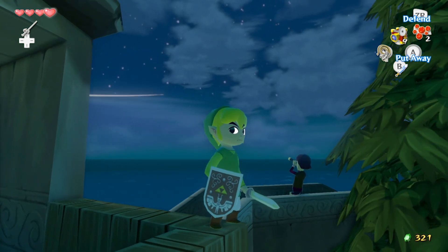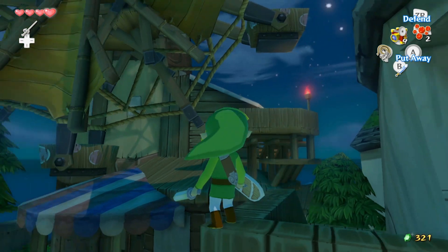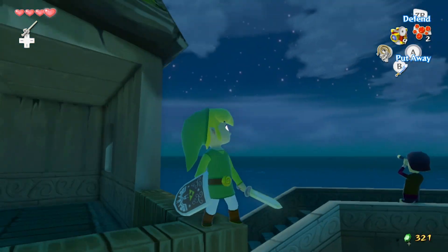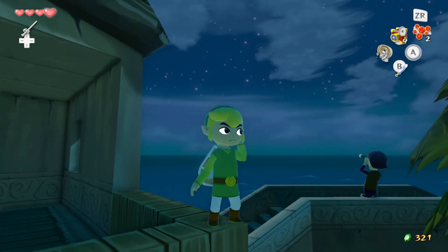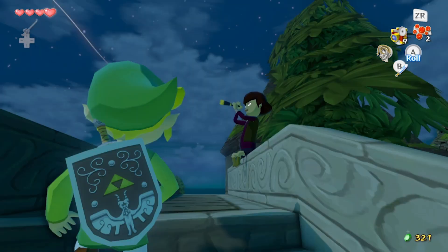Hey guys, it's Adam aka Swimmingbird, and welcome back to The Legend of Zelda: The Wind Waker HD. Last time we defeated the Vile Goma and saved Dragon Roost Island. And today we're actually going to get the Swift Sail to help me travel around the ocean a little better.